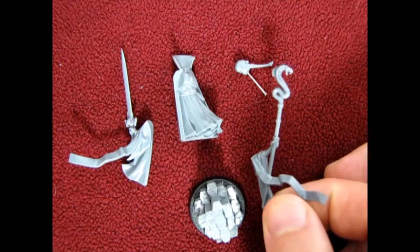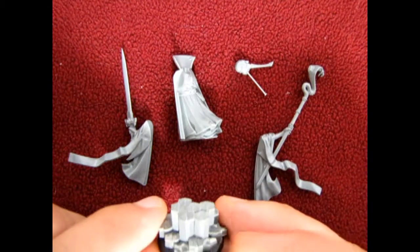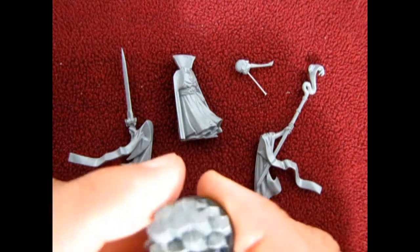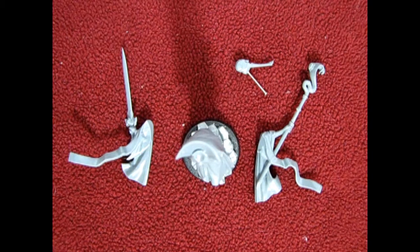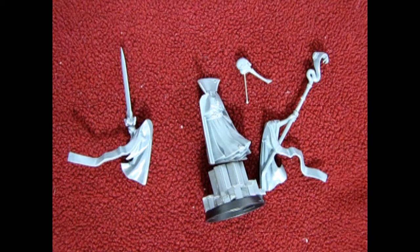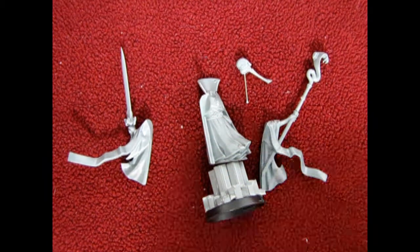Here we have the rod with the snake glued onto the end - reminiscent of Moses' bronze serpent in the Bible. For the base I found some basalt-type crystals. These are actually sprue runners from the parts tree: you cut them to length and glue them back to back, making a hexagonal shape. The wizard will be standing on top of those. They took quite a bit of time to make but look pretty cool. I'll prime everything off-camera, then paint the inner robe parts first.